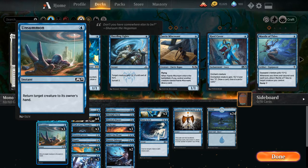Unsummon. For 1 blue, it's an instant — return target creature to its owner's hand. Sometimes we'll let creatures get through and then bounce them back to our opponent's hand, which buys us time. Or if they're trying to remove our important creatures, we'll use it on our own stuff. Anytime we don't have enough removal, or removal isn't the best play, we'll just Unsummon at the end of their turn.